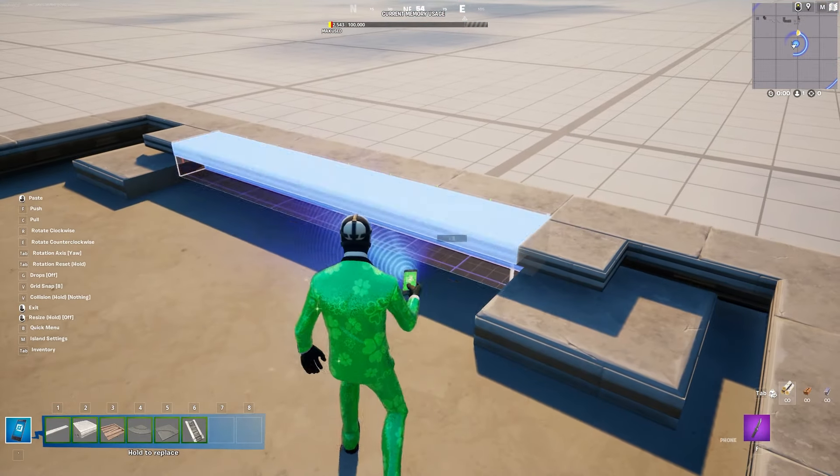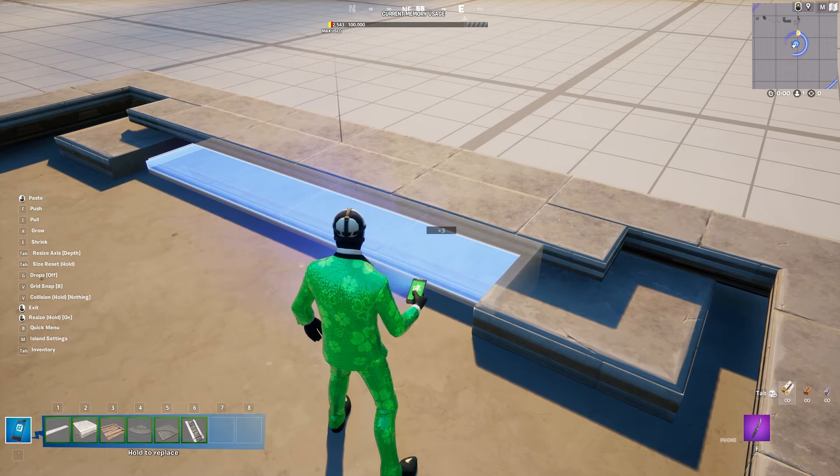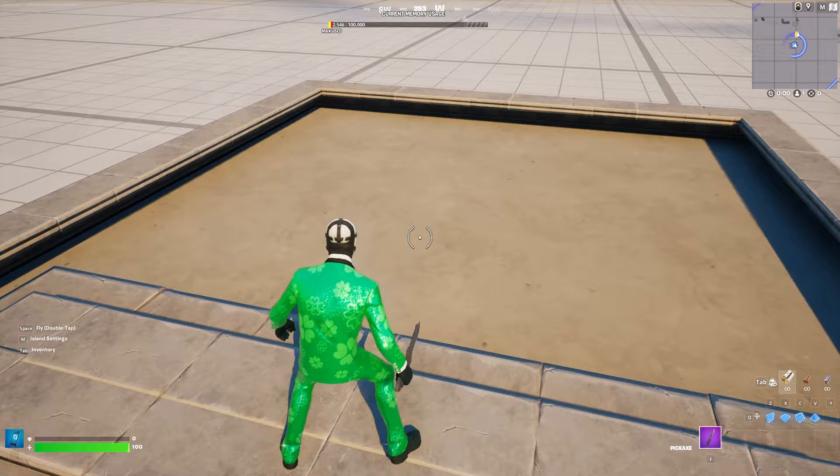Then we're going to put this on the other side, and increase the height by 5 for this one and the depth by 5. Now we have a cool staircase, so we can put some furniture here.